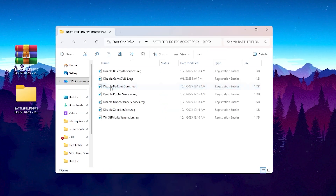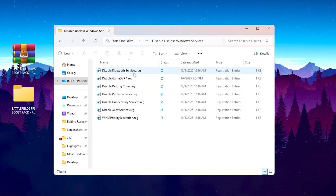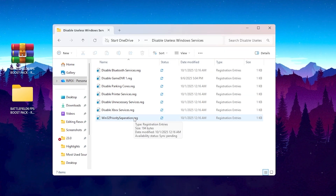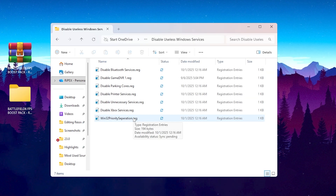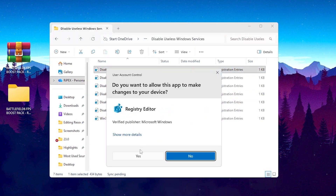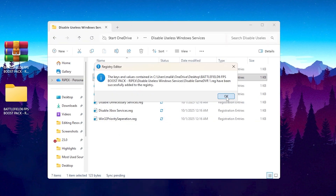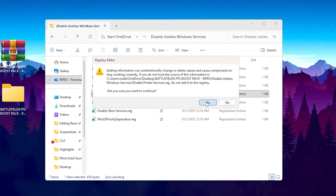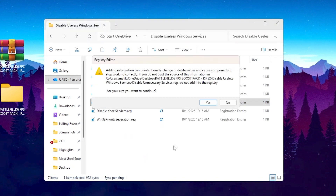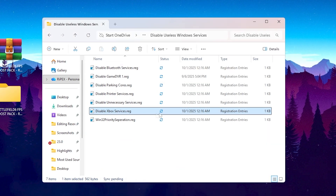Next, open the Disable Services folder. You'll find registry files that disable unnecessary Windows services like Xbox Game DVR, Bluetooth support, telemetry tracking, and other background services that constantly use CPU cycles. If you don't need these features, run the registry files to disable them. This simple step cuts down background usage dramatically, freeing up more CPU power to focus entirely on Battlefield 6.